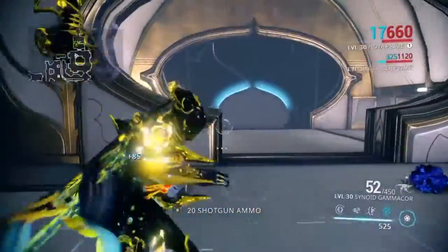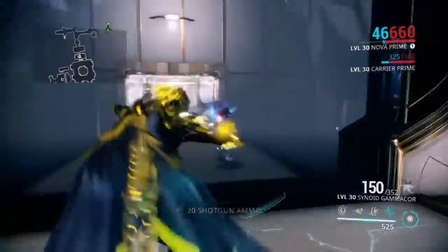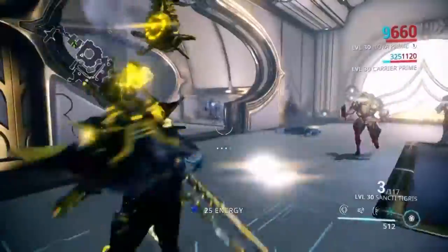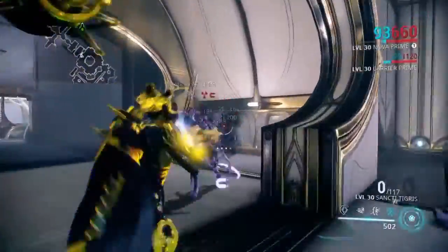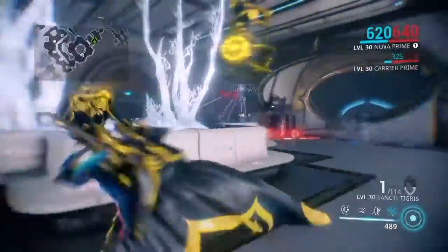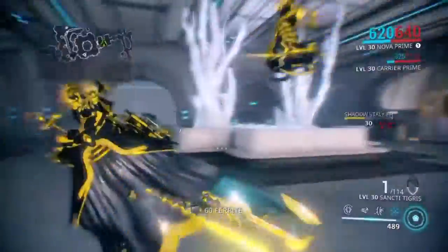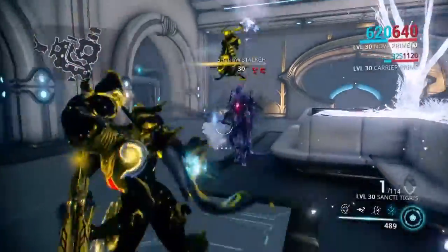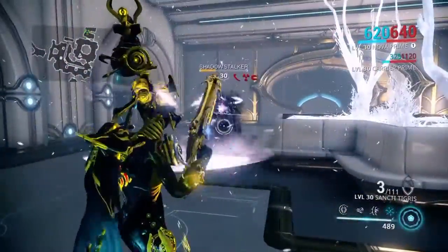Right now I'm using my Synoid Gammacor since it's pretty powerful, and you've seen all the damage I've done. While fighting the Shadow Stalker, you want to avoid those slashes and the prey towers he'll throw at you. Once you've got him damaged enough with your secondary, switch to your primary — a shotgun or rocket launcher — and look at this, the Sanctity Tigress just destroys him.